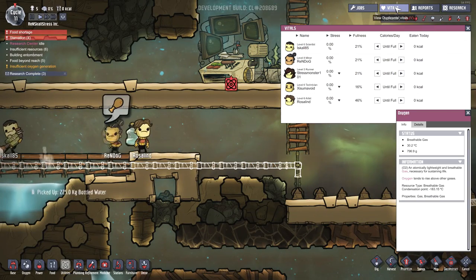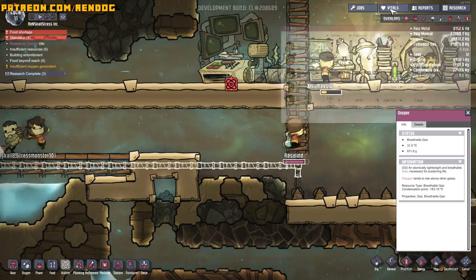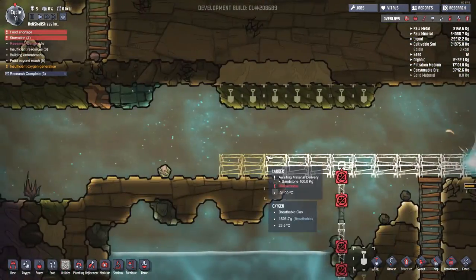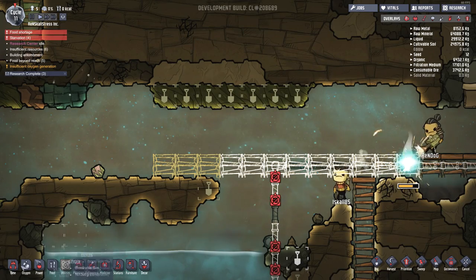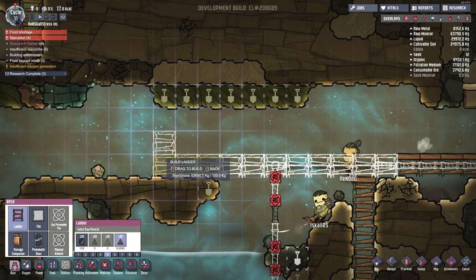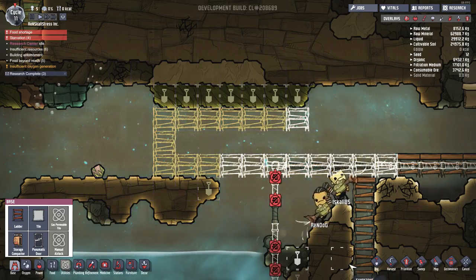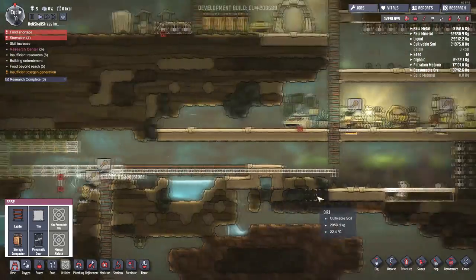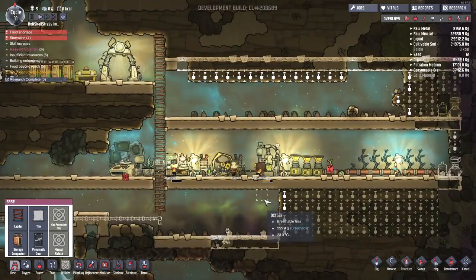Let's have a look at the vitals again. 16% for ExumaVoid — my fellow long fella is going to bite the dust if he doesn't eat something soon. Hopefully they will get to this. Maybe they can't get to it because they don't have access. Come on, you little bastards — work a little bit faster. We need to get food up in this business ASAP.